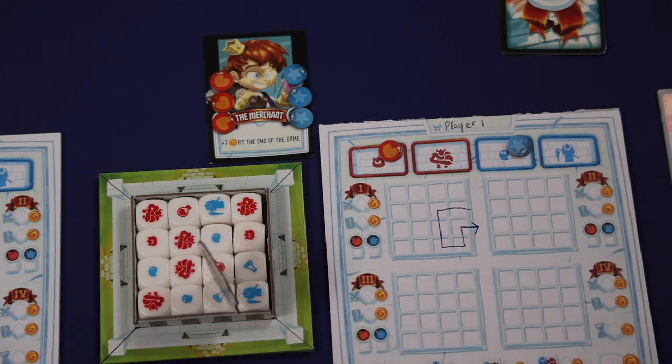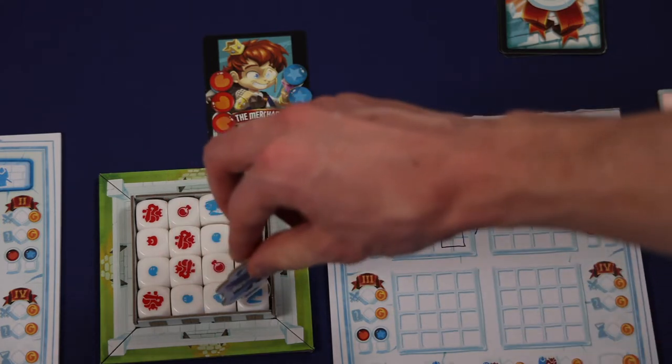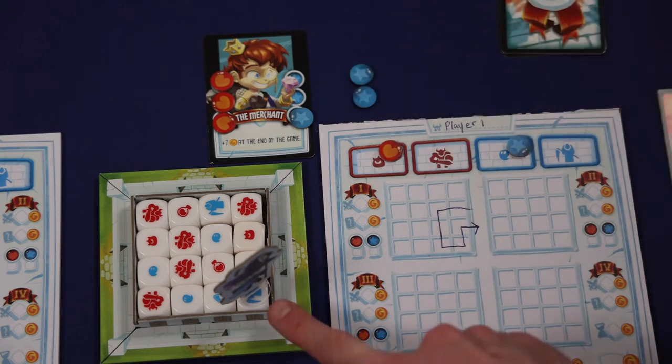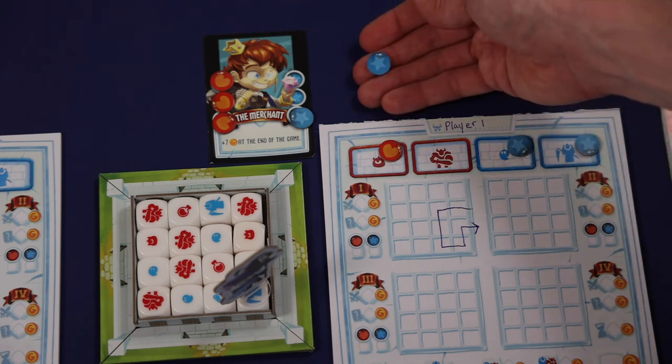If a player moves through a room showing a big monster indicated by this larger monster symbol, a player would have to spend 2 mana or 2 health to defeat that monster and progress through the room. So for instance, when moving through this space, this player would have to spend 2 blue mana symbols and the monster would then be defeated. They could indicate this by placing 1 of the mana symbols spent in this box showing they've defeated 1 of that monster. The other token would go back to the supply.